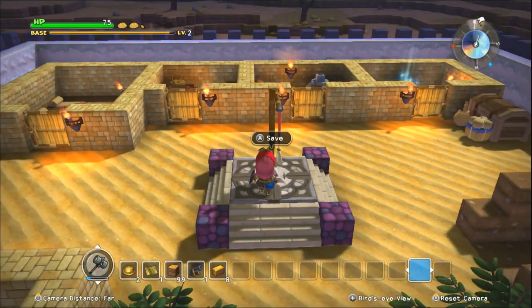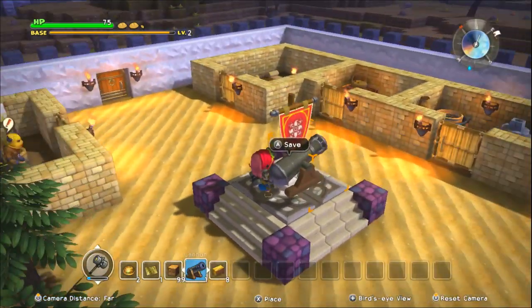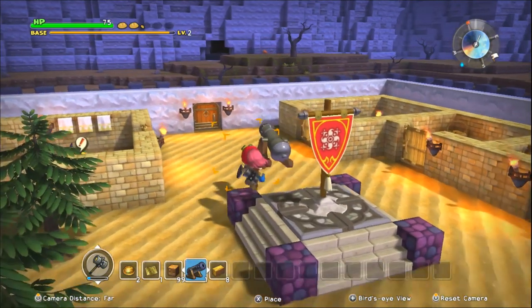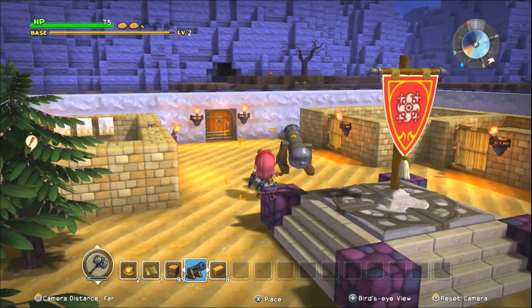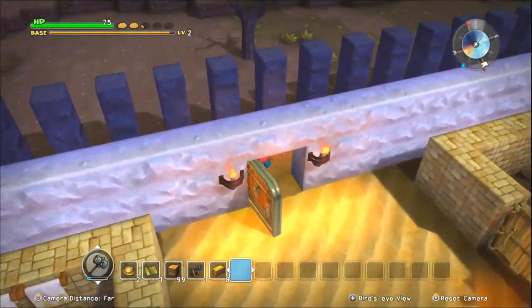Welcome back to Dragon Quest Builders! Last time we made a cannon, and then we shot it at things, specifically a wall. The glaring holes in the wall were a little bit of an eyesore, so I plugged them up with more salt or whatever. But I did leave one hole there so we know where the mine is. What I did with all that obsidian was line the town.